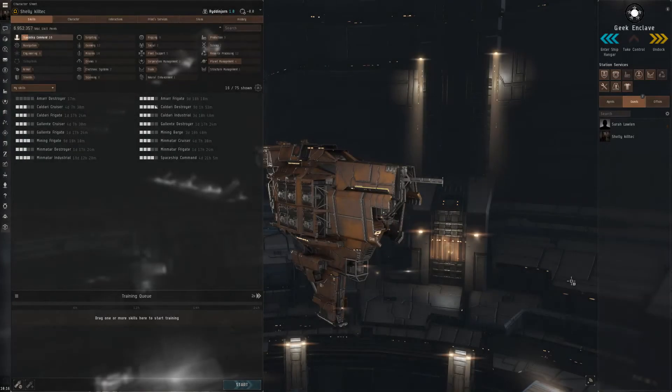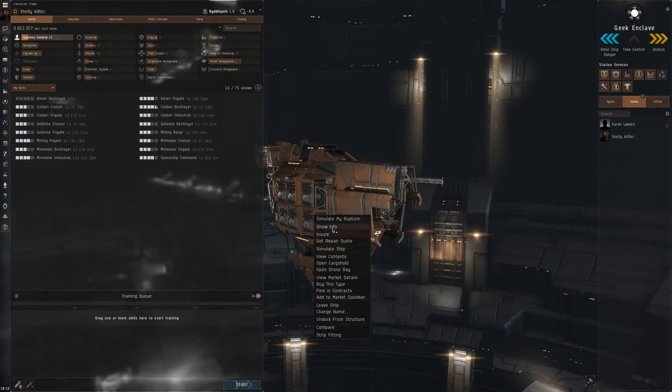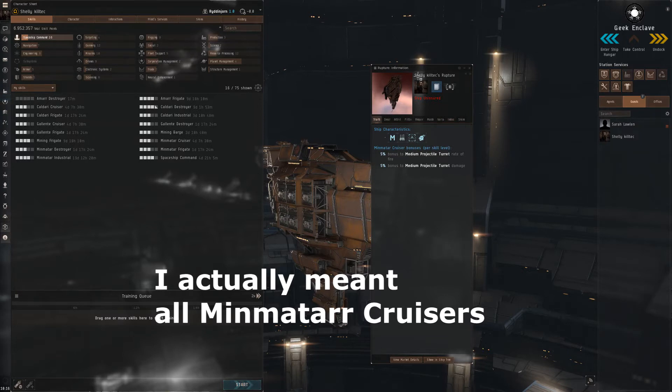Welcome everyone, this is SkillTag. Today I want to talk about essential skills — what I mean by essential skills are skills that affect not only one particular ship but most ships that you are using. For example, if you skill Minmatar cruiser at the beginning, you would only get the benefits of that particular ship: those two bonuses, and only when you are flying that cruiser.